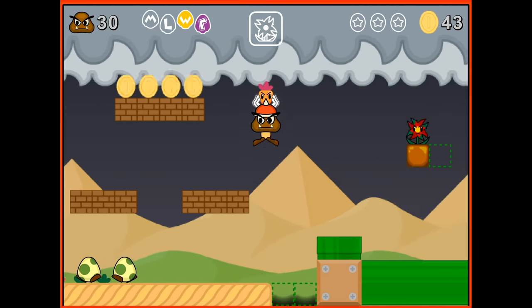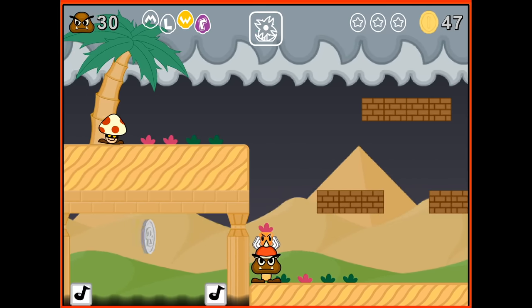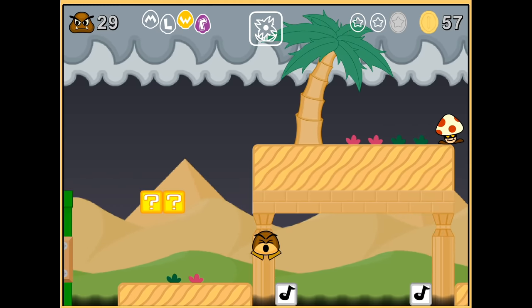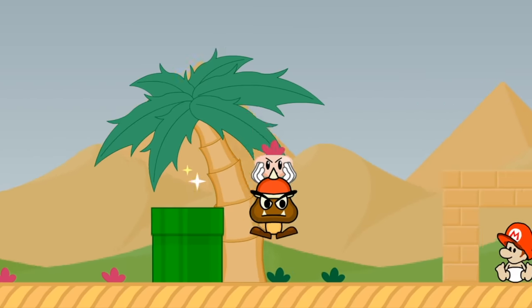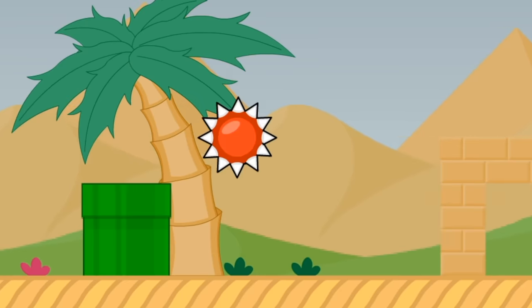We missed a bunch of the babies though. Here's one of the star coins — so taking the secret kinda screwed us up. Well, that did not work. I forgot we could pick up veggies, but I bet we throw the veggie. Yep, throw the veggie to take out Mario. Easy peasy.